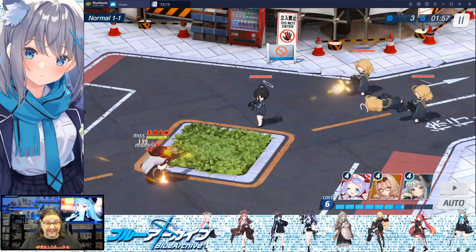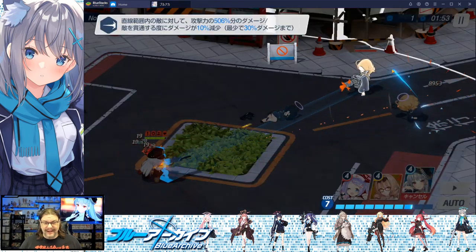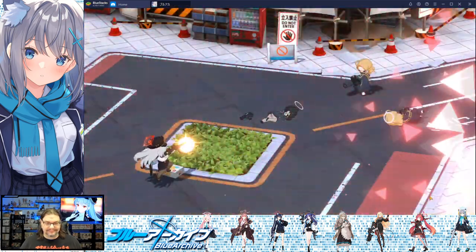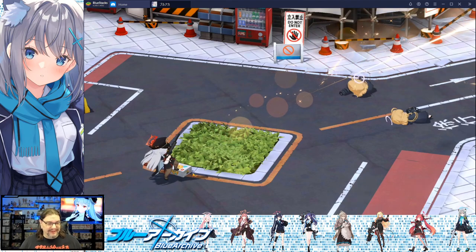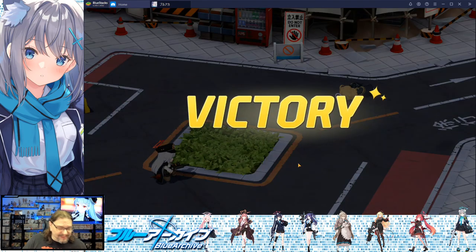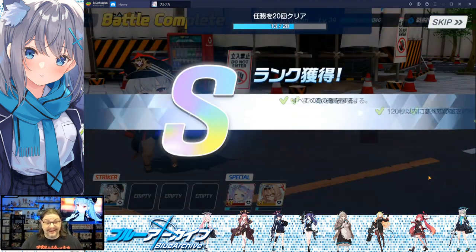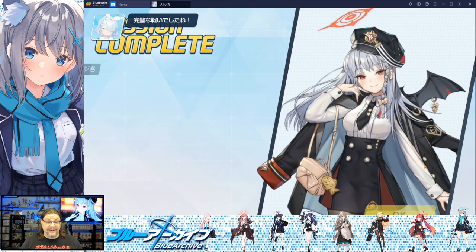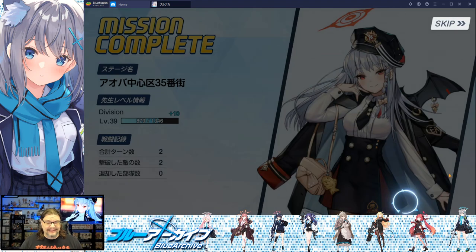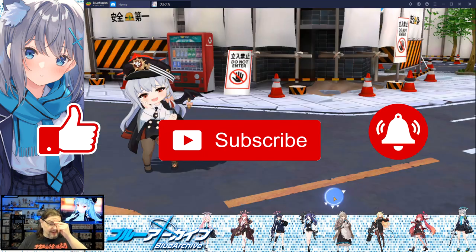She one-shots the boss, but that's not really saying much since I'm on Normal 1-1. She pulls out a little box to stand on — it's like an orange crate or something — and she eats a cookie. So it's a vampire that doesn't mind going out during daylight, eats cookies, and shoots people in the face. It's a great character.